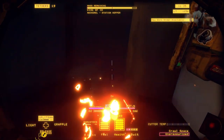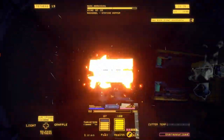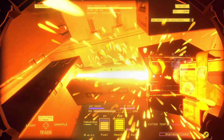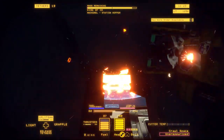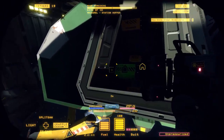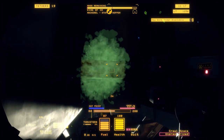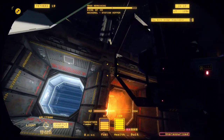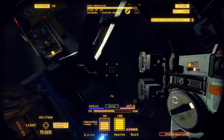Now there's a cutting point behind that fuel tank, however we're not going to go after it yet because there's too much risk of snagging the fuel tank and I don't want to blow the ship up. If you go into a green cutting point like this, you can use the charge push on your grappler to destroy it. If you do not have the charge push feature yet, then you can just throw a light at it or something.